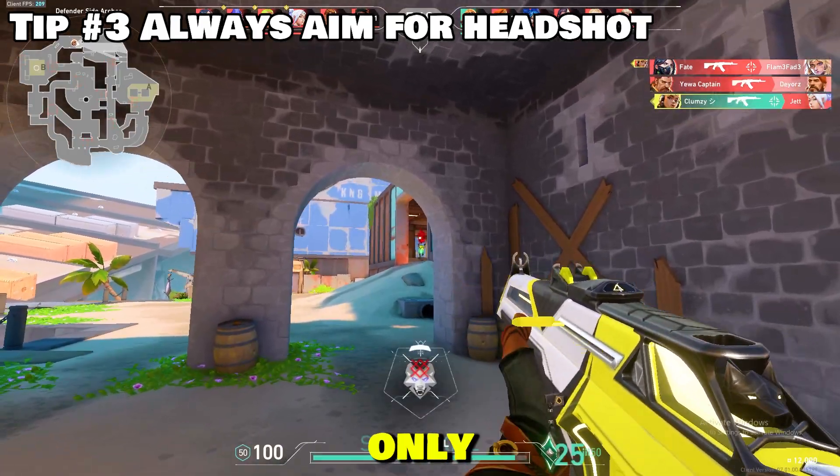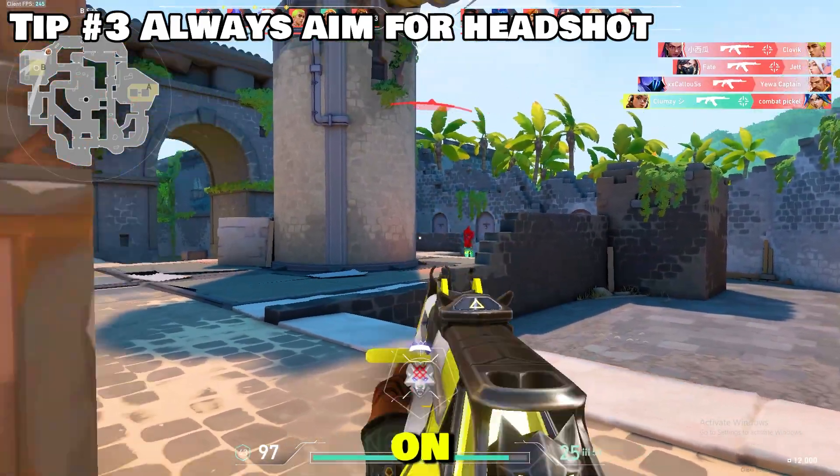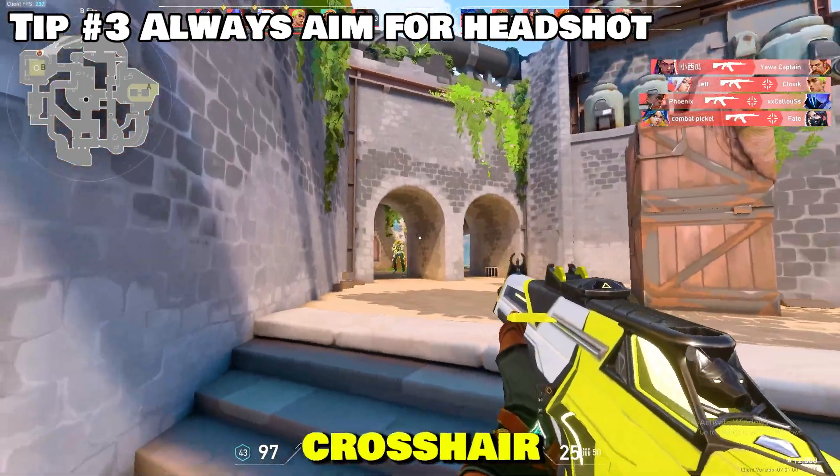You will need to hop into deathmatch and practice only counter-strafing. On all the Valorant maps, there are features on the walls that will help you figure out if your crosshair is on head level.